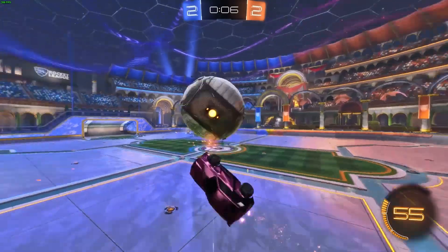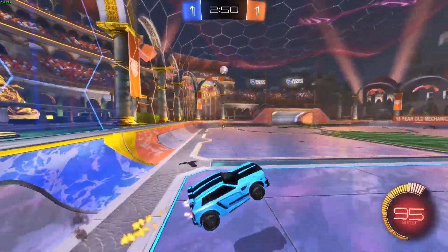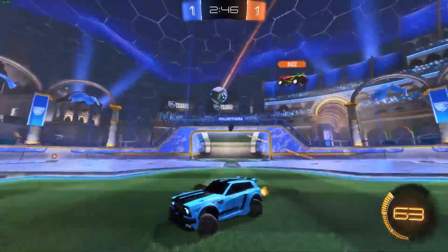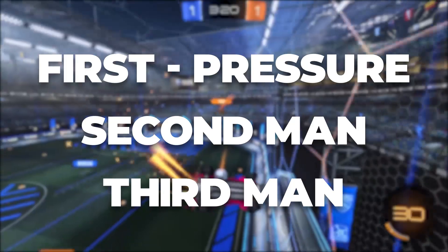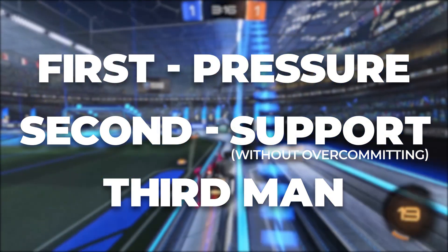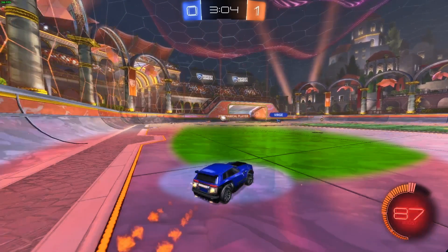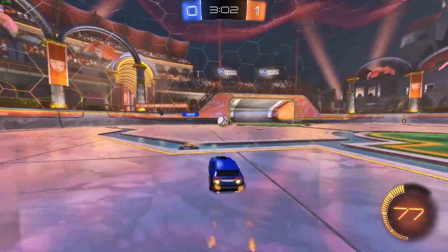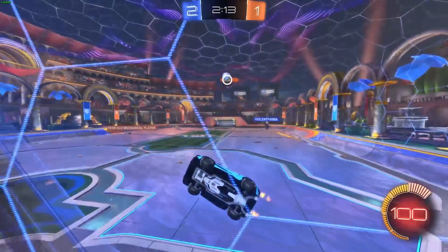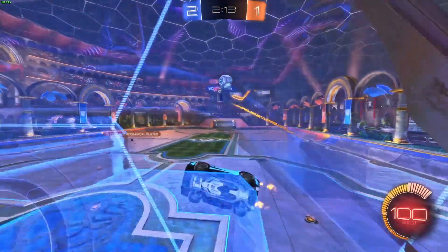1st man's job is to apply pressure to the play. On offense, this means threatening a play that forces an opponent to respond. On defense, this means closing the distance on the opponent with possession and trying to force the ball off of the opponent into space that your team controls. 2nd man's job is to support the pressure from the first man, but still be mindful not to overcommit. On offense, this means positioning to follow the attack that the first man chooses. On defense, this means positioning in your first man's disadvantage to cover anything that your opponent might do that beats your first man's pressure.